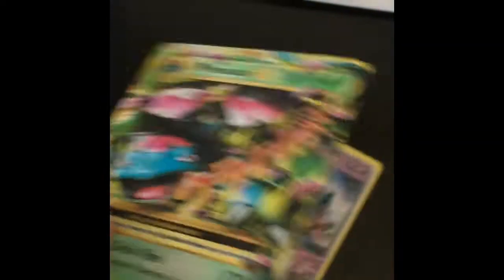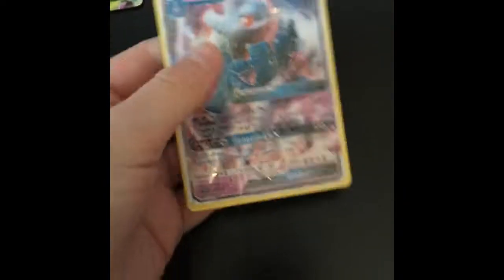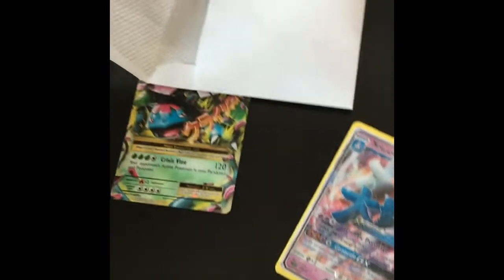So this guy is a Mega Venusaur GX. Each of us are gonna get a Mega Mewtwo GX. Can I have this Mega Steelix? But then there's only a half pack. Can I have the Mega Steelix GX? Sure. Okay, I'm getting the Mega Steelix GX and he's getting the Shadow Lucia EX.